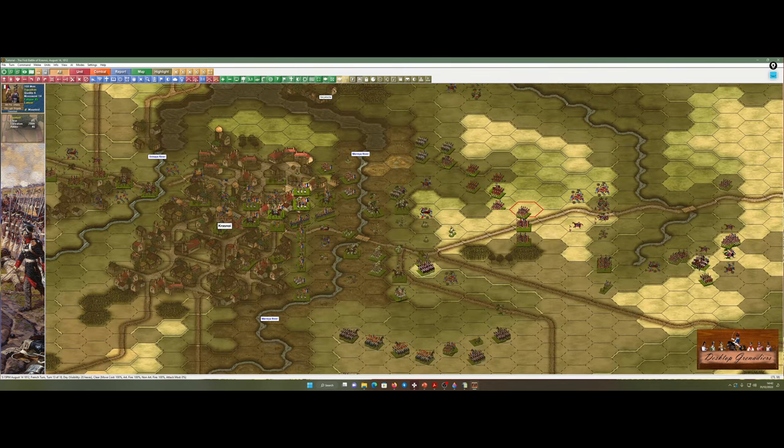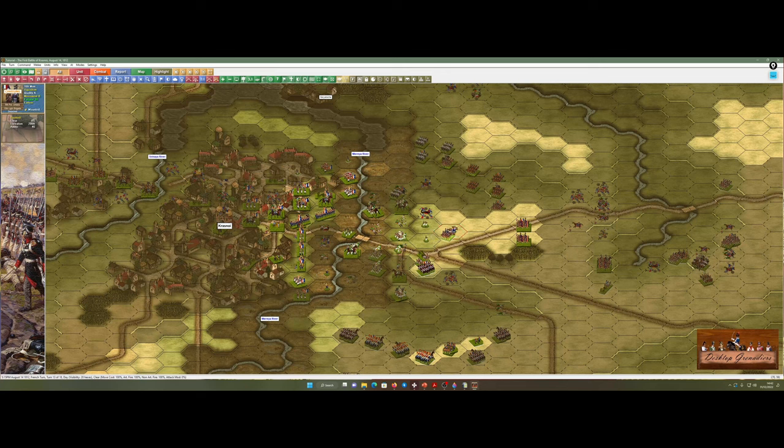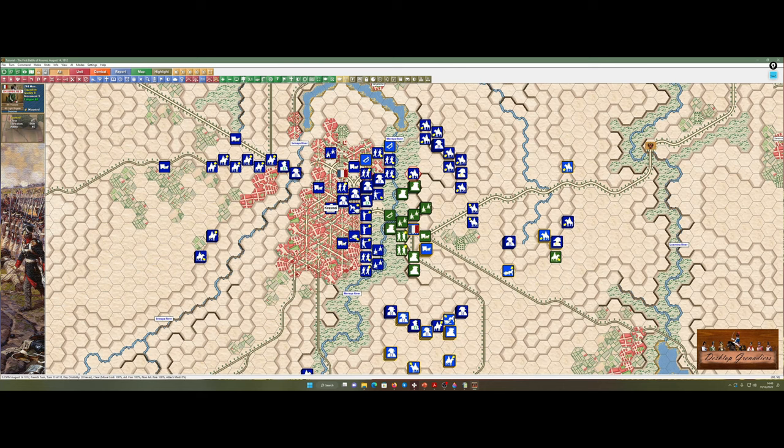I'm going to charge with some lancers because there's an awful lot of skirmishers. You've got to be careful about the order in which you do things — because if I had charged those skirmishers while the battery was still there, the battery would have taken quite a lot of my lovely lancers. You've got to be savvy about the order in which you resolve combat. There is now a phased melee option — not individual phases for the whole game, but you do all your movement, line up all your charges, and then resolve your melees in an individual melee phase afterwards. It's not bad — it can lead to more historical play, but it does add a little bit of time.